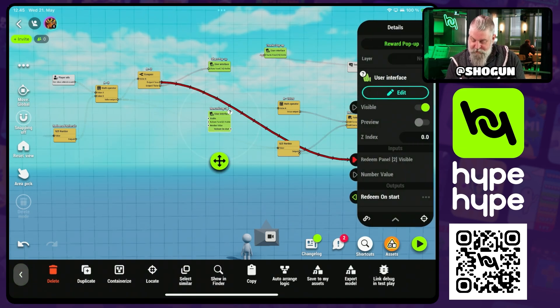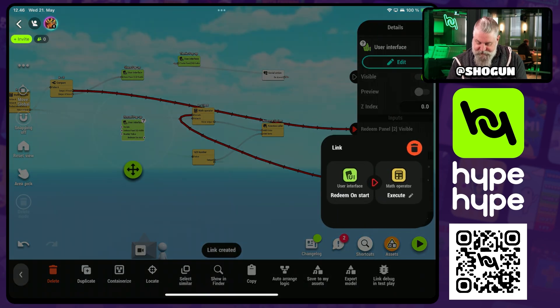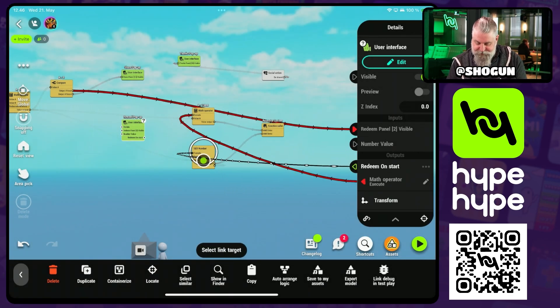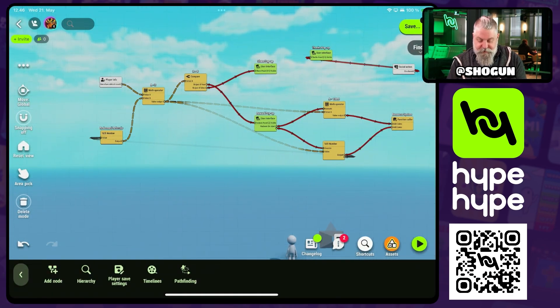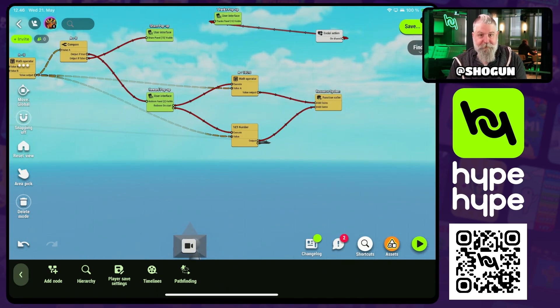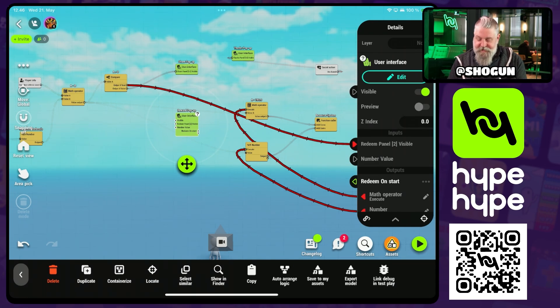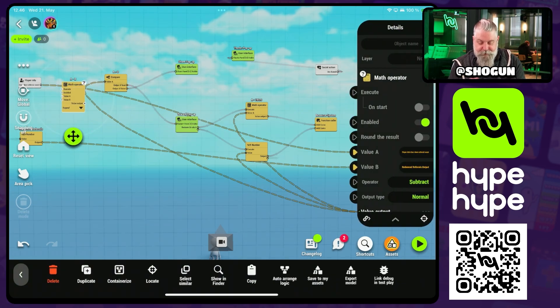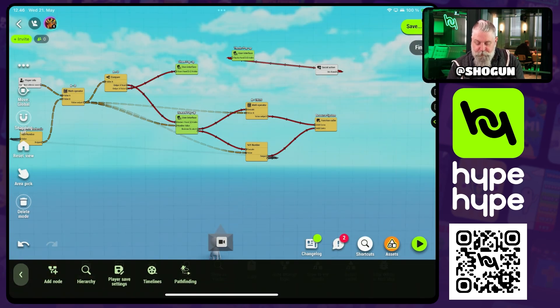Let's open our rewards pop-up. It has one button — "redeem" — so when the player presses it they're redeeming their rewards. We're going to execute the coins math node to give them their coins, and then execute the gems number node to give them their gems as well as update the redeemed referrals. We also have an input for the number value showing the player how many referrals they have to redeem, so we grab that from the math node and send it to the number value in the rewards pop-up.